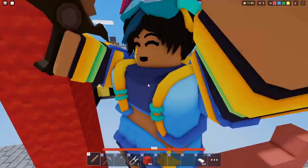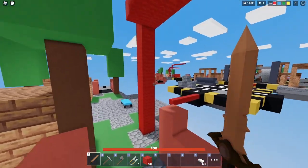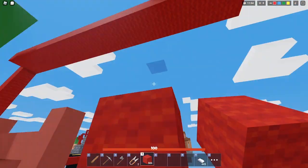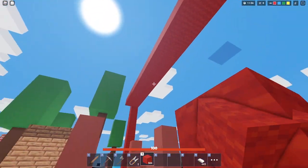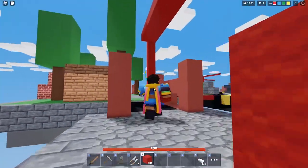Now, the reason this is so effective is because anytime I do this on a bow user, it just guarantees I don't get shot. One, you're on the high ground — it makes it really hard for them to hit you. Two, the bow user is going to be forced to either build up, or they're going to have to move to the side.